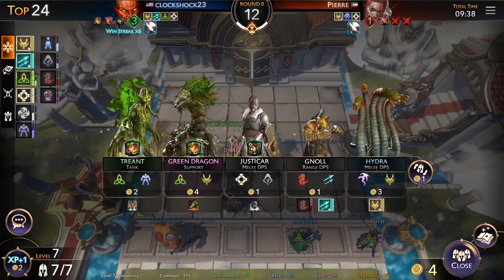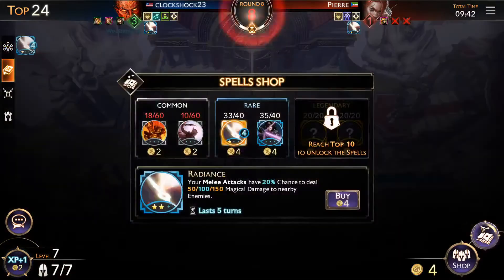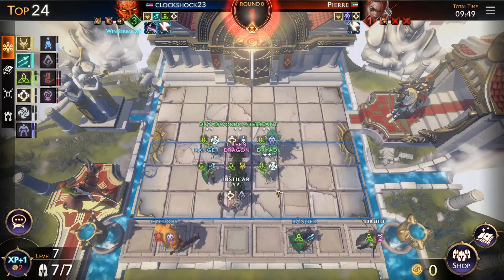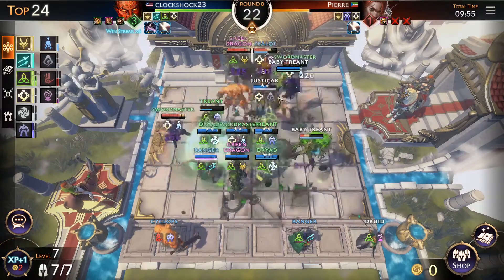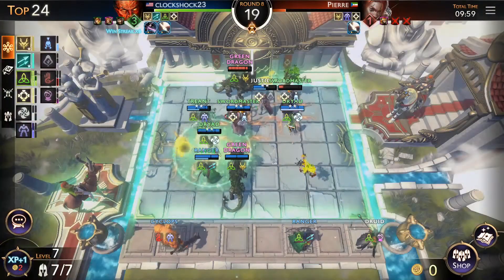I was about to say we're gonna look for more of these guys. I'm not gonna try to go for the three-star Justicar because that might be a little waste of money. I'm gonna buy the ranged attack spell — I should have bought this last round because we have mostly ranged attackers. We have four ranged and three melee now, so it's almost 50/50. Our team's looking very strong.